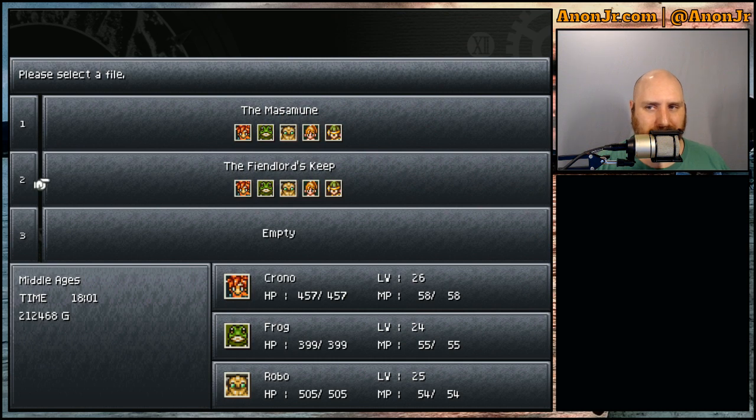Welcome to Games Revisited, episode 29. We're continuing our playthrough of Chrono Trigger. We started storming the Fiend Lord's Keep, we've done Slash, and now it's time to find Flea and continue on our way.